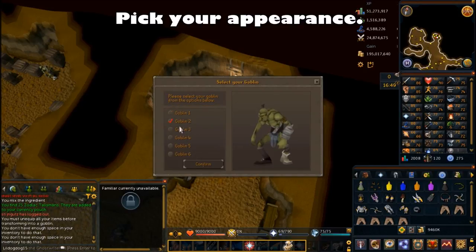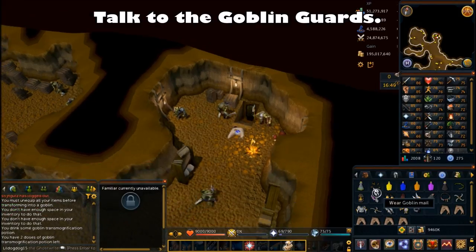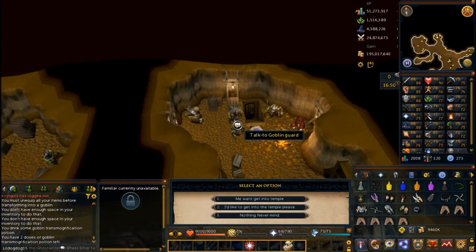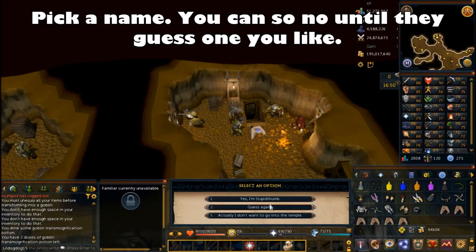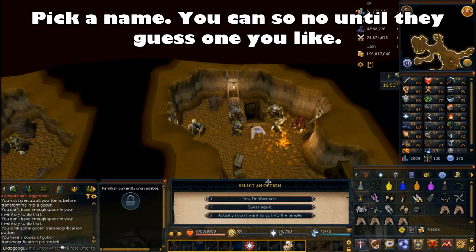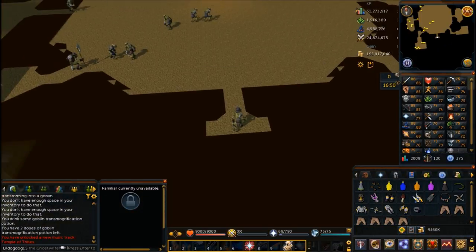Once you've got everything unequipped, drink the potion. It'll give you a couple of options to pick your appearance — I like number three because it has the hat. Click confirm when you get one you want, then talk to the goblin guards. Choose the first chat option: I want to get into the temple. They'll try to guess your name — just say no until they pick one you like. Then you can go into the temple.